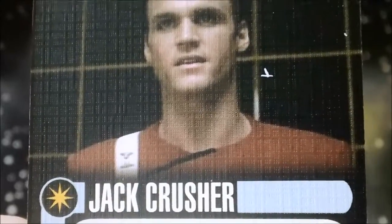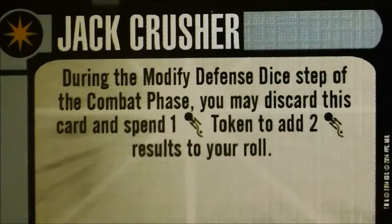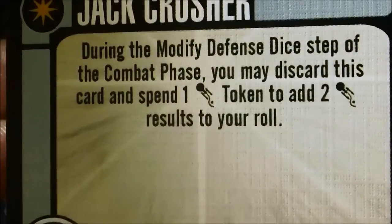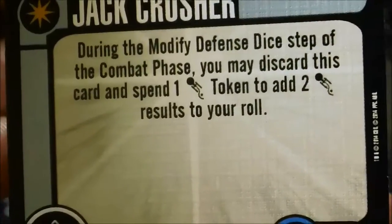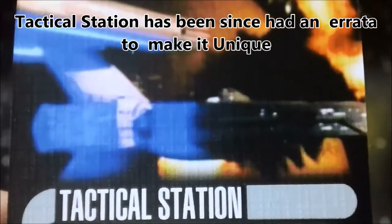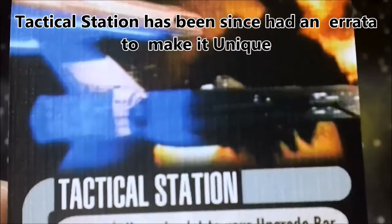For crew upgrades, we have Jack Crusher — he's two points. During the modified defense step of the combat phase, you can discard this card and spend an evasive token to add two evasive token results to your roll. Kind of useful if you really need to roll a lot of evades. It's probably the most useful and controversial card in the set.